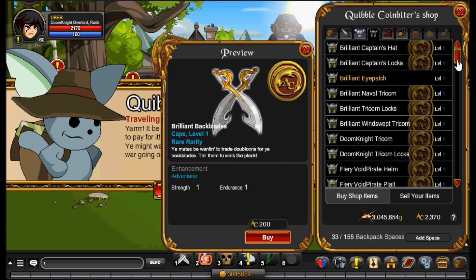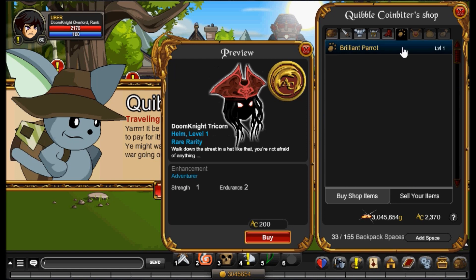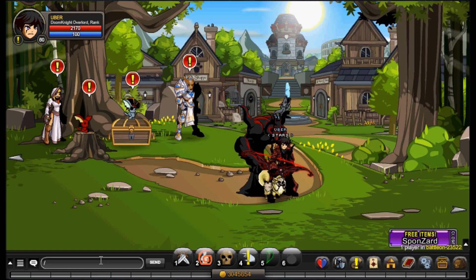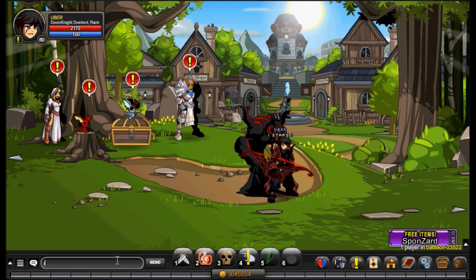I think I need a helm. Let's just see what this looks like up close — I'm gonna find a pet for it as well.